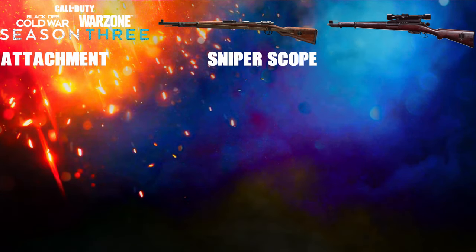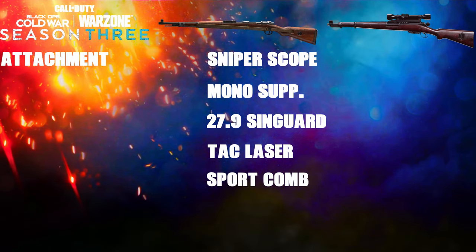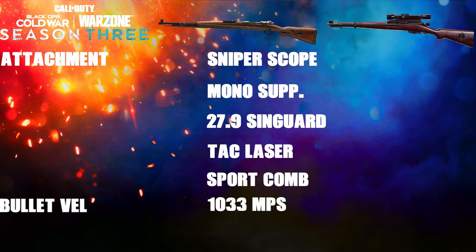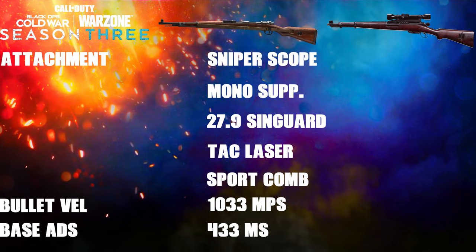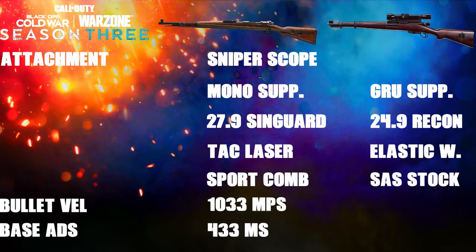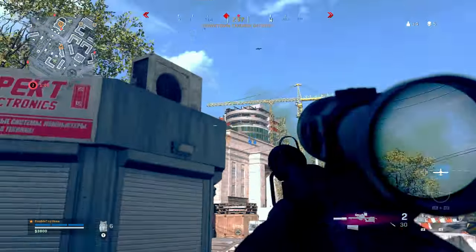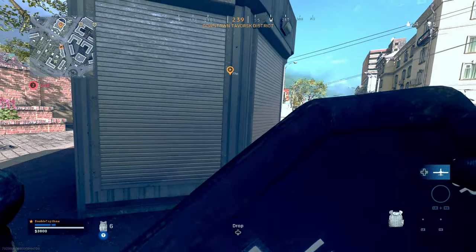You're not dropping into the new Verdansk without attachments. The CR-98's most-used setup — sniper scope, Monolithic Suppressor, Singuard Custom 27.9-inch barrel, Tac Laser, and Sport Comb Stock — boosts bullet velocity from 650 up to 1033 m/s but pushes ADS time from 367ms up to 433ms. The K31's Warzone setup — Grooved Suppressor, 24.9-inch Combat Recon barrel, Airborne Elastic Wrap, and SAS Stock — delivers 1350 m/s bullet velocity and 540ms ADS time. In conclusion, the K31 is just better: double the range, 30% more bullet velocity, and a free attachment slot — well worth the slightly slower ADS time.